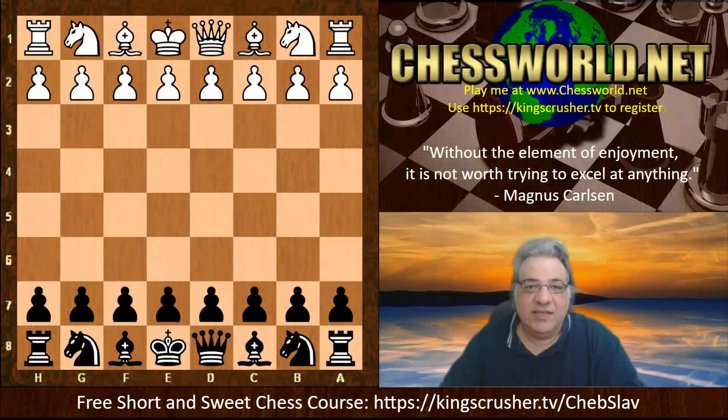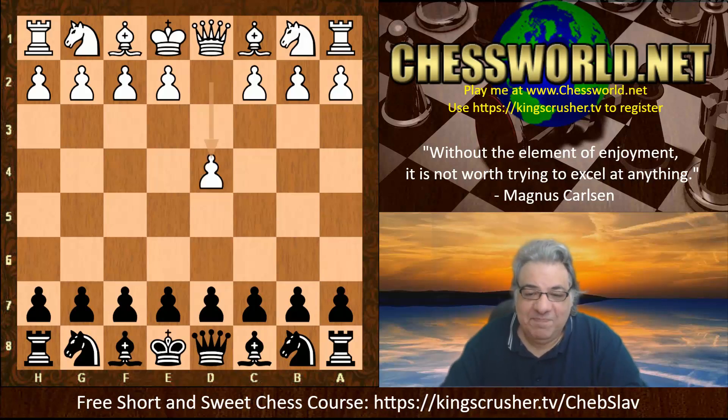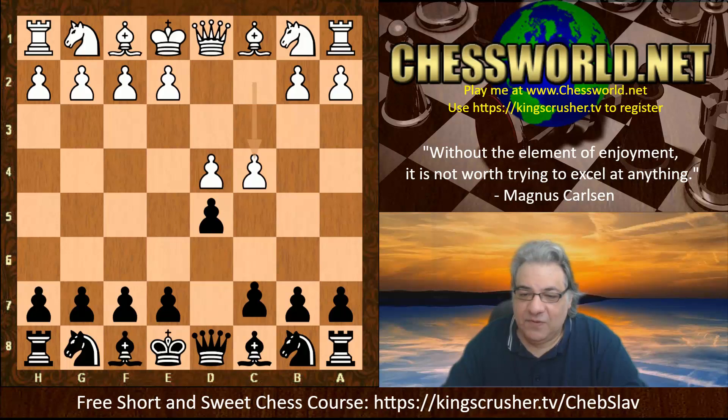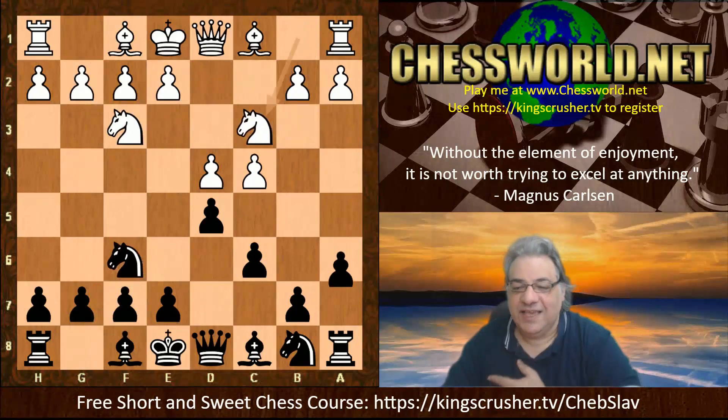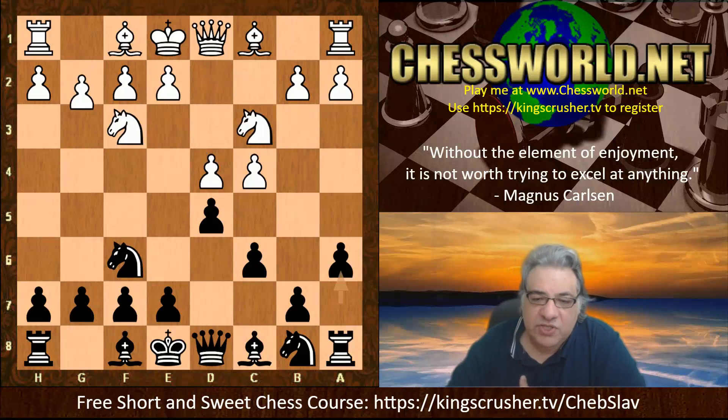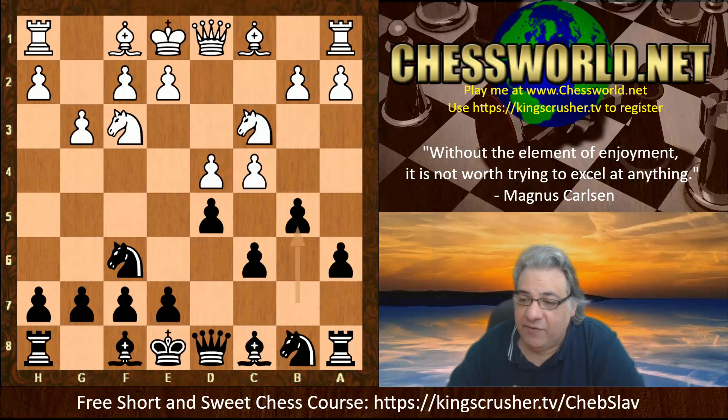The G is silently pronounced apparently, so Groningen - I think that's close. So d4 from Victor; we have d5, c4, c6, Nf3, Nf6, Nc3, and now this a6, and Korchnoi chooses g3. We see another perk of this a6, which is b5 - very aggressive.